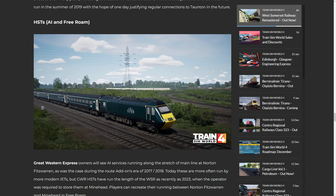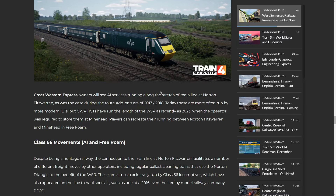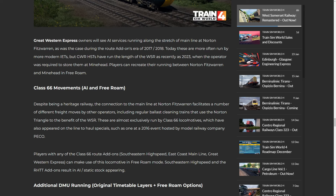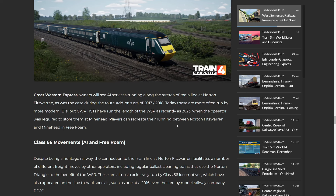Then we've got the HSTs. When you get to Norton Fitzwarren, you would traditionally see HSTs or GWR running up and down. More modern would be the Class 800 IETs. Maybe some castle sets depending on the time period. I think the HSTs are full-length units rather than the castle sets — would have been nice to see castle sets if set in 2022, but minor criticism. You've got Class 66 movements too. The connection to the mainline at Norton Fitzwarren facilitates a number of different freight moves, including regular ballast cleaning. These are very much AI, not playable, but you're free to use them in free roam.